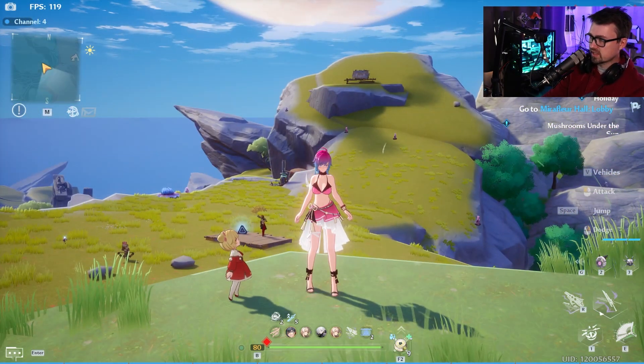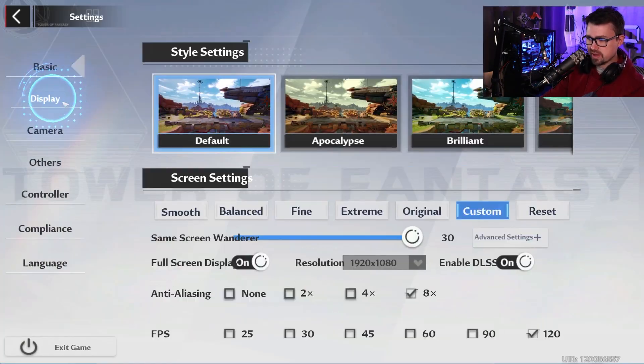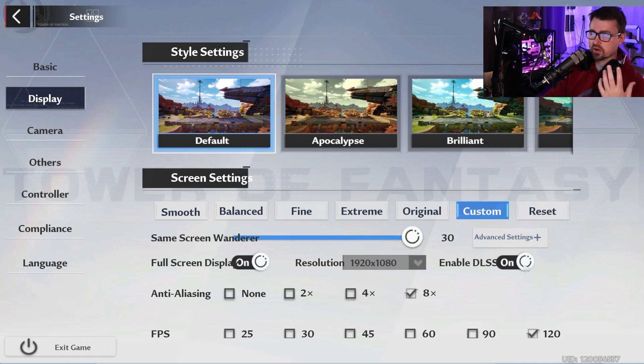If you go into Settings and then Display, DLSS has a problem where it causes a memory leak and causes your memory usage to go out of control. There is a simple fix — at least it worked for me.